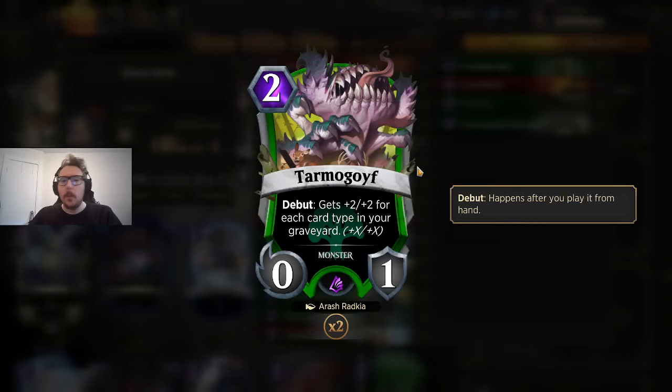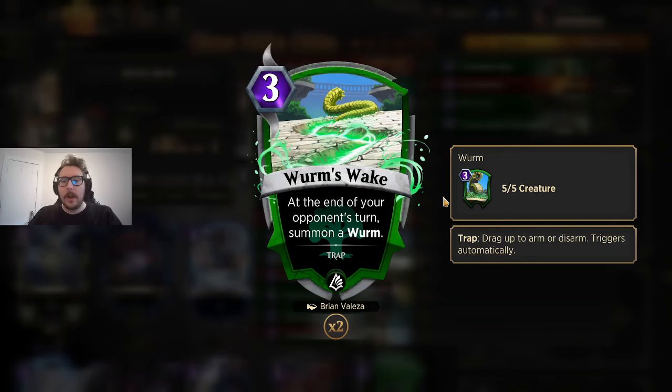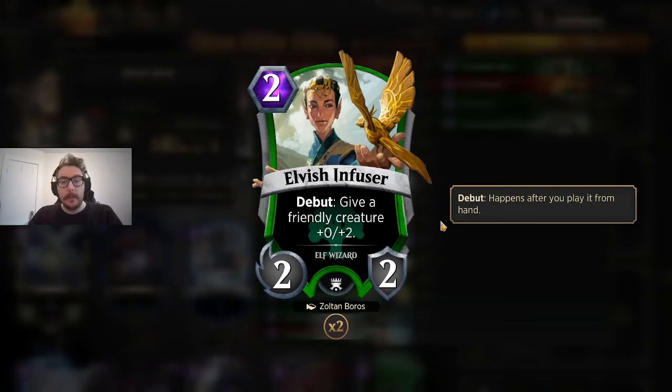I'm running one Treetop Lookout. It might be best to run two — Beyond Bounds likes running two. I just haven't seen a ton of Teferi on the ladder, so I'm tuning to what I'm seeing. Similarly with Tarmogoyf — you don't want it in your opening hand, but it's always a really efficient creature, especially since we've got one artifact in the deck with Gruul Club and traps as Wyrmweight creature spells. So it's going to be pretty big.